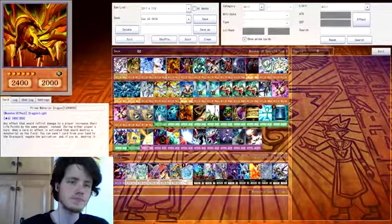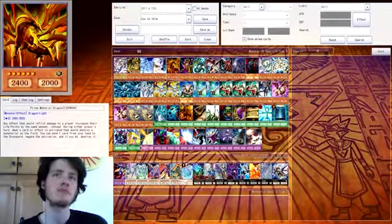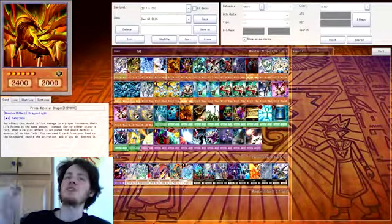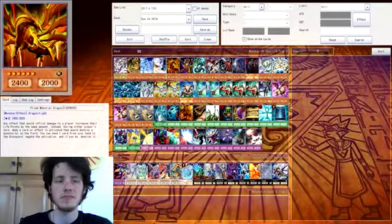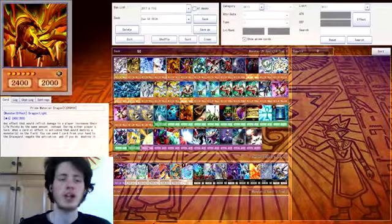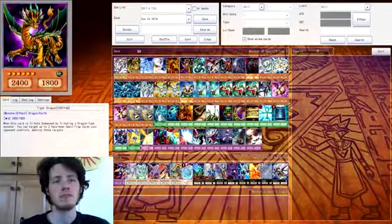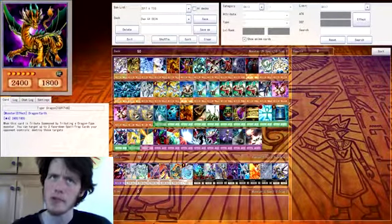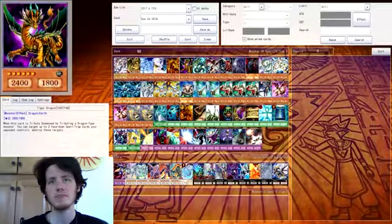Prime Material Dragon — I haven't really used or looked into this much, but I like it. It's a fairly good card. If I attack directly or do any damage to life points, I gain that back. I can also negate any effect that would target a monster and destroy it. The first effect is going to be really useful. I like the way this card is brought out — when you tribute summon it, as long as it's a dragon-type monster, which all my deck is, I can just target two face-down spells and destroy them. So if they have two on the field, bring out Tiger Dragon and destroy them both.